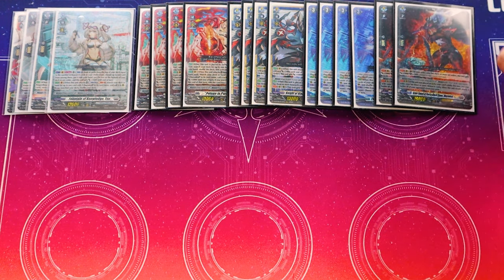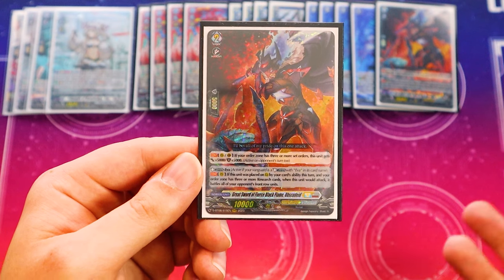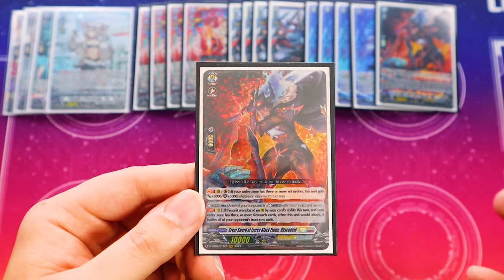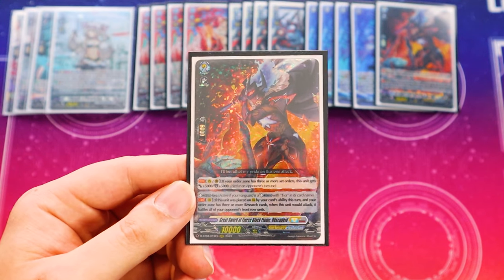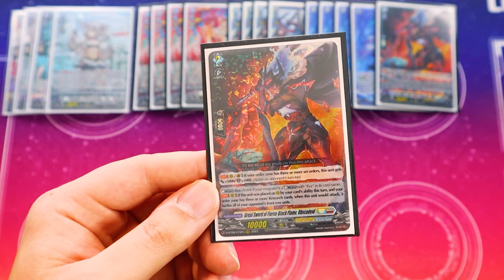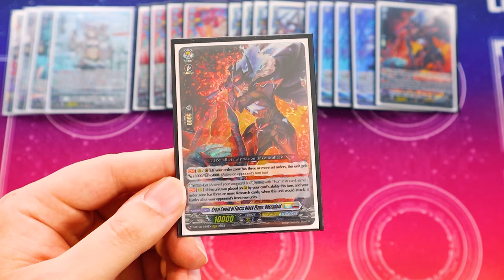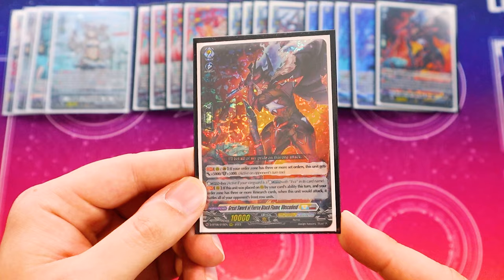For grade 2s, we run two copies of the grade 2 Upski Died. This one gets 5k power and shield if you have three or more set orders, and if it's placed by a card ability, when it attacks it can attack your opponent's front row instead. This makes for a really good early game call target to wipe out your opponent's front row if they've been rushing you, or against matchups like Blangmire or Farga — anything rear guard-reliant where they want to keep their rear guards. It's another Upski Died and a really good call target, but the grade 3 Upski Died is our main focal point, so we just run two.